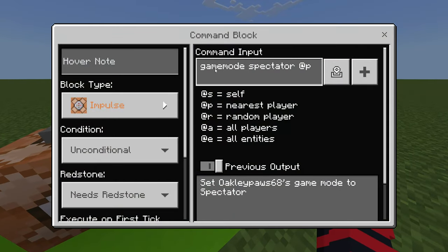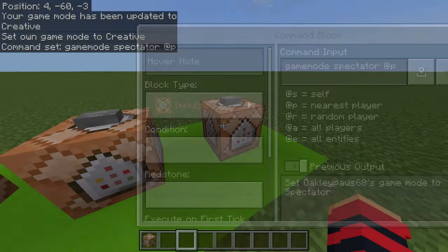The command for spectator mode is a little different — you actually have to type out 'spectator' instead of just S, because S is already used for survival. I hope this video helped you out. If you're interested in command blocks, I recommend checking out my other video where I go over the /setblock and /fill commands.